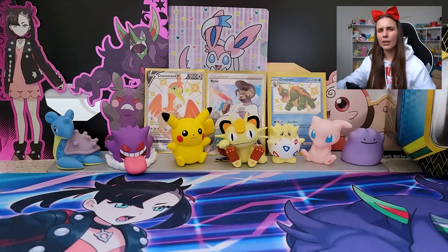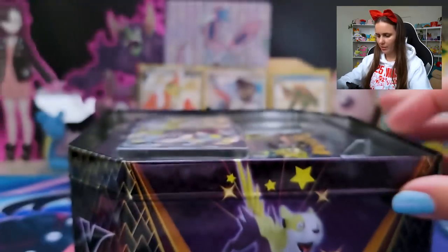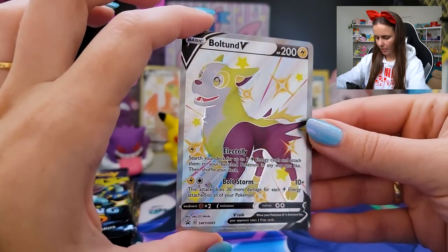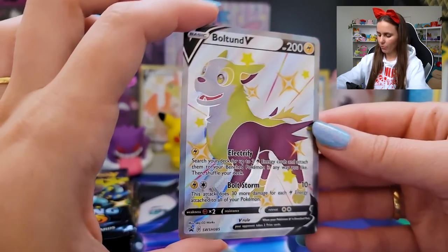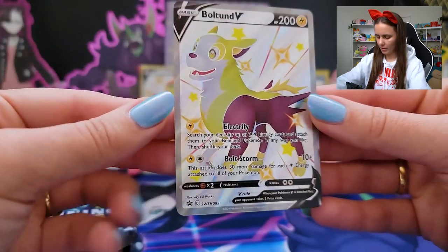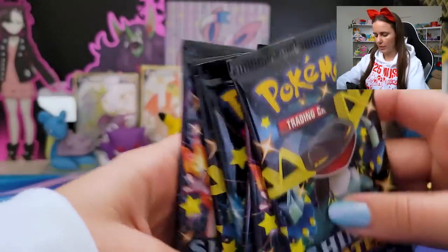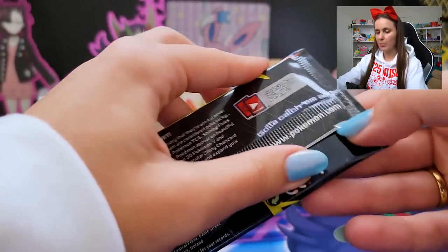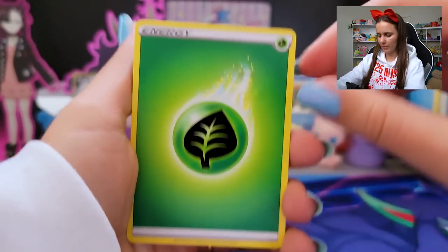Same box as the other one, just different tin lid. Boltund V — just love the line work done in the silver, just makes it pop. Very nice. Jump in the back, my dude, spectate, chase down the shinies. There are some dense boys in here. Let's just leave it in exactly the order they were packaged in — leave it up to fate to decide. Code — I'm going to say fire energy. Nope, total opposite.